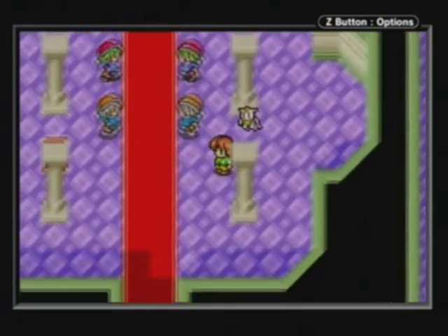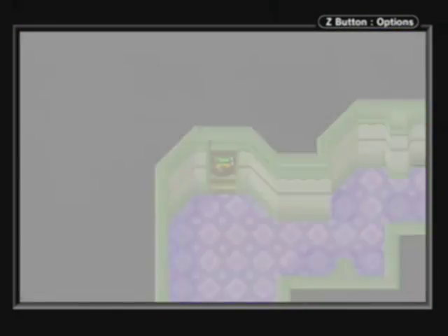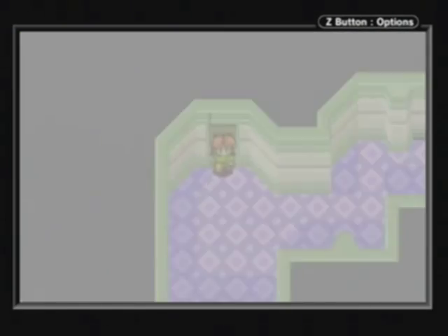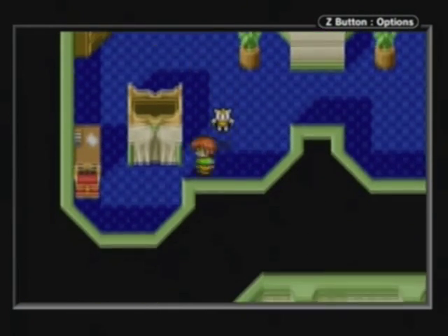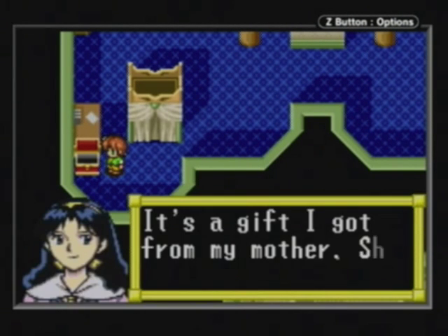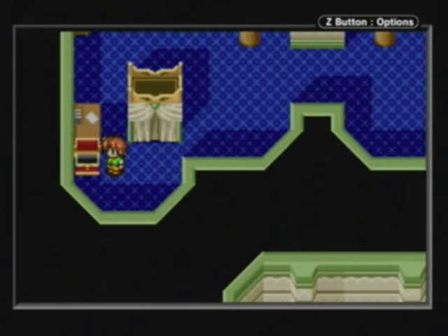And there we go — Heal Drop heals 150 HP. The next chest is the special chest and it's in Mia's room. When you open up this chest, it starts playing a random song that you don't hear anywhere else in the game — kind of a cute little trick that they pulled here. It's a pretty pleasant song, and it ends as soon as you leave Mia's room.